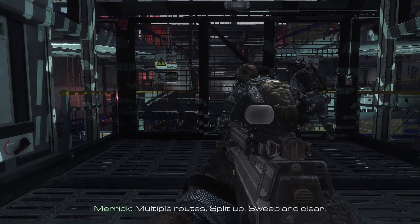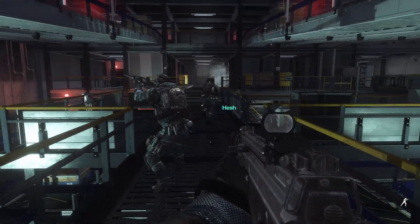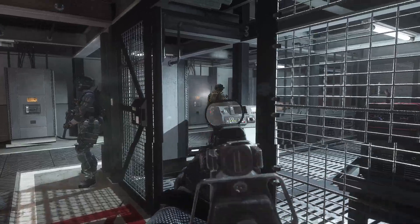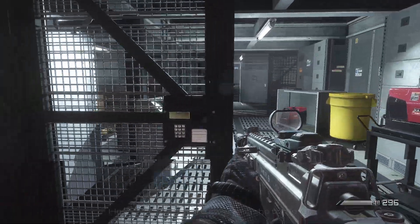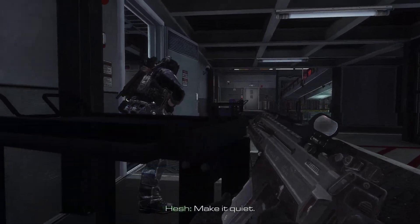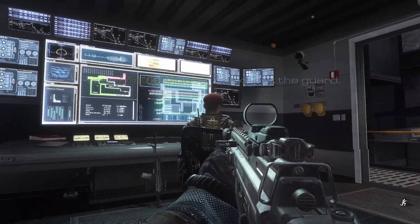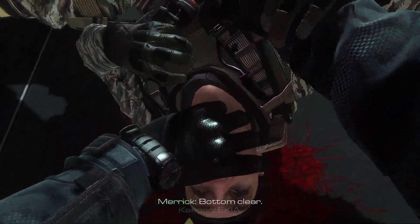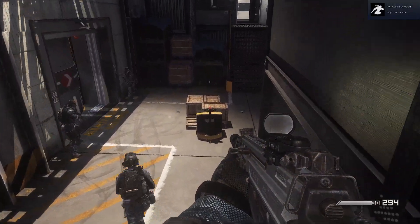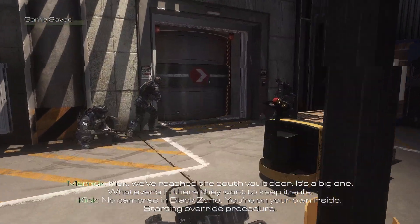Multiple routes — split up. Sweep and clear. Go. Logan and I are sweeping the top level. Make it quiet. Locks clear. Right's clear. Top clear. Kick, we've reached the south vault door. It's a big one. Whatever's in there, they want to keep it safe. No cameras in black zone — you're on your own inside.